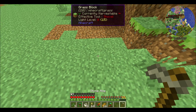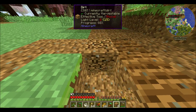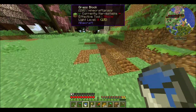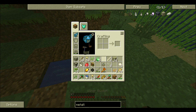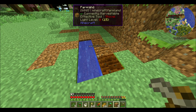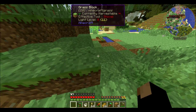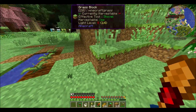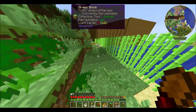Grab any Pam's HarvestCraft gardens you see while you're out and about, because getting the farm going. I've been neglecting to pick up very many of them, because unfortunately they can fill up your inventory really quick - each garden drops like three to five items. And there are several different kinds of gardens. The magical crops are configured to actually cause harm, so just keep that in mind.